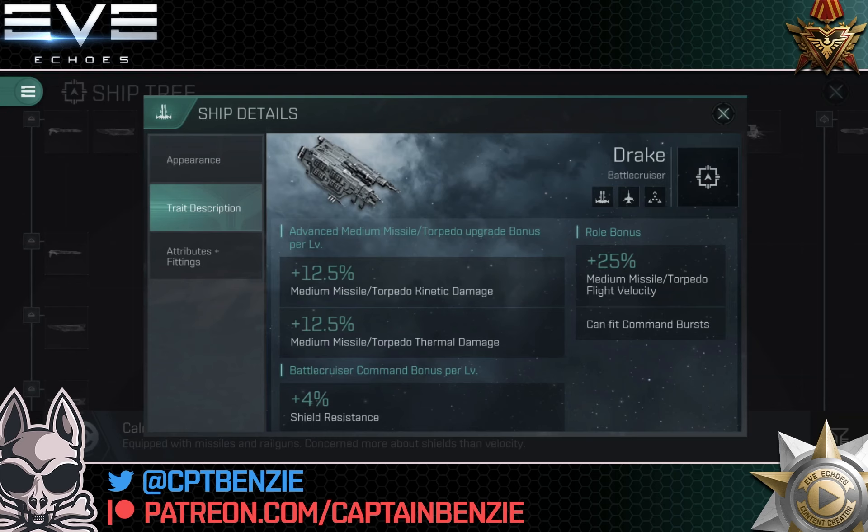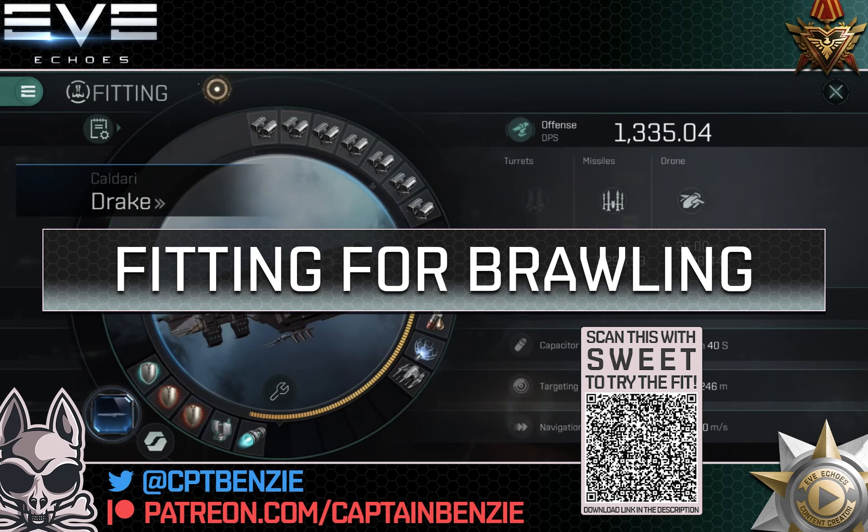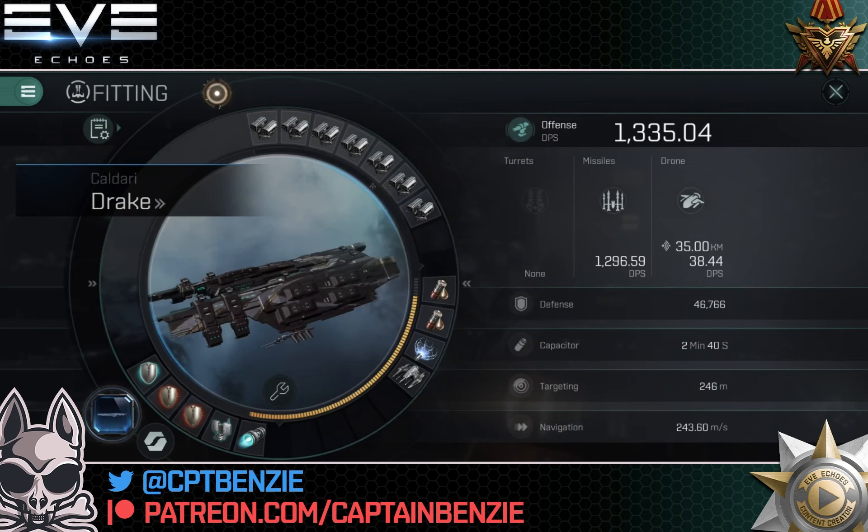With all that said and done, let's look at fitting this. If there's an option to make a ship a brawler, I will go for it — I love that up-close and personal play style, and the Drake does surprisingly well with it. It gets up into their grill and punishes them with high firepower. This is a tech 8 battlecruiser doing 1,335 DPS cold, and we can heat that even higher to nearly 1,500 DPS using the ballistic control unit. This is also a remarkably cheap ship — the hull itself is around 150–160 million.